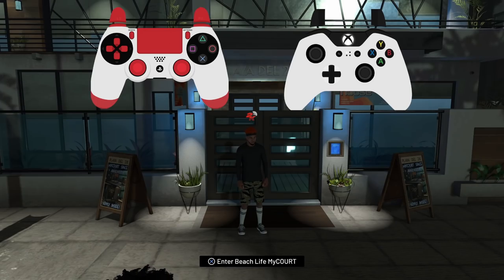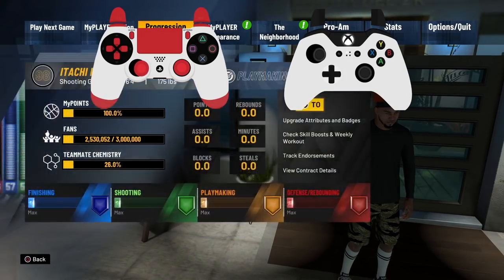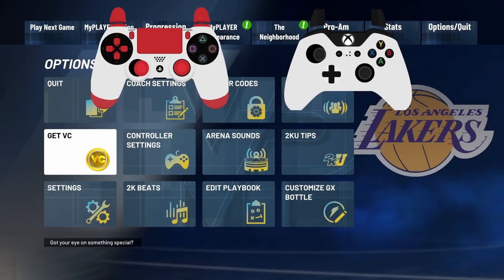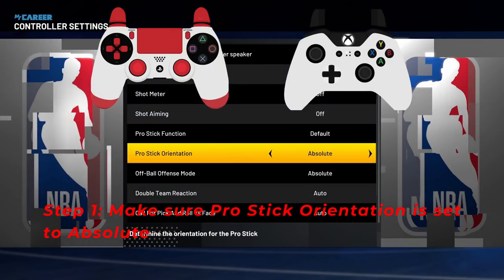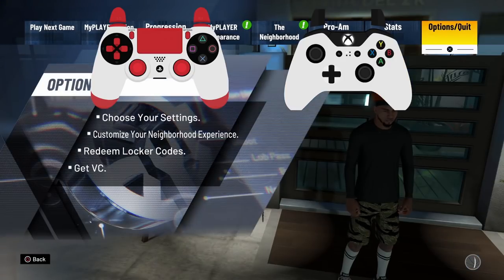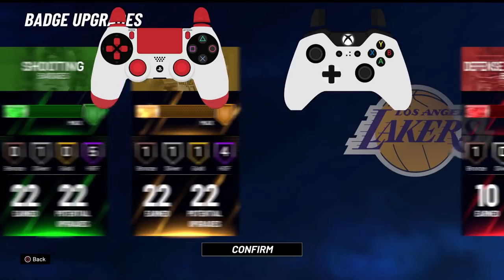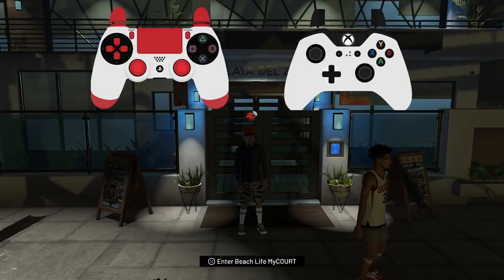We're gonna go ahead and start it off. You see the controllers on the top — go to settings. We do this every year. First, go to controller settings and make sure you have it set to 'absolute.' Before we do anything, make sure we all have Tight Handles Hall of Fame equipped.